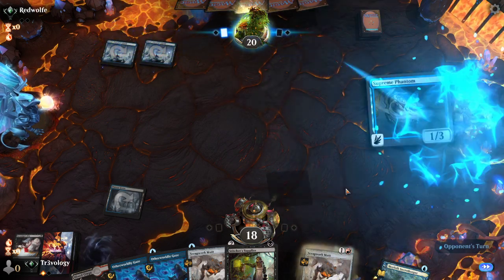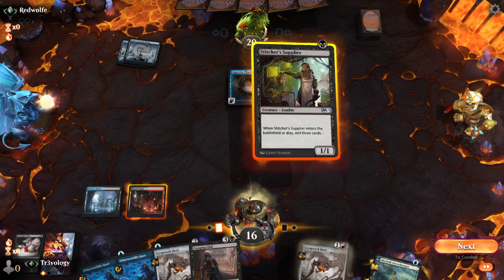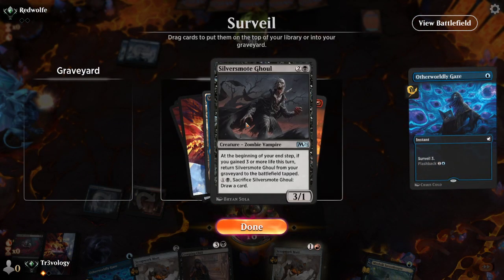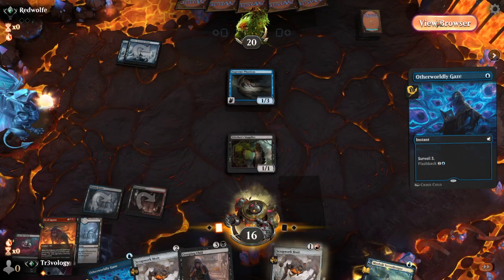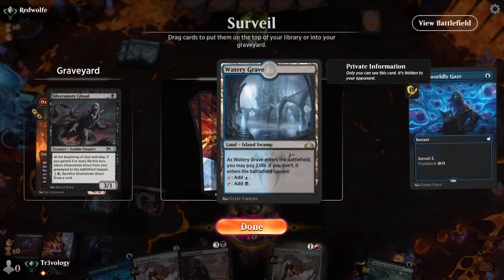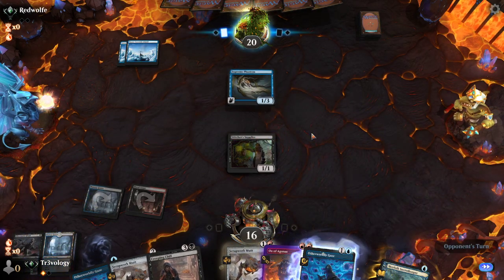A Mutt into the graveyard is kind of interesting — no one-drop. Do I want to hold up for the Otherworldly Gaze? I'll play this as a Supplier, see what we hit. We hit a Ghoul — I think we're advised to cast the Gaze now. We want all these in the yard. If we keep a Watery Grave on top we get to... Actually, we can't do a graveyard ability. We don't have double blue anyway. This lets us go Gaze plus Mutt next turn. I think that's fine.